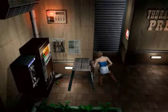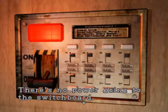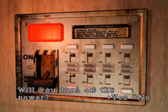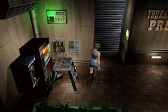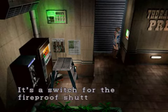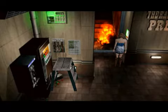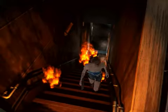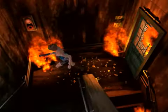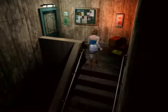I think after we press the button we hear a roar from Nemesis. There's no power going to the switchboard — will you turn on the power? Yes. There's his roar. It's a switch for the fireproof shutter — will you turn it on? Yes. Nemesis in my experience doesn't appear until after we get the gem, so we're okay for now. Yeah, this always happens — don't worry about it. Did that hurt us? No, good.